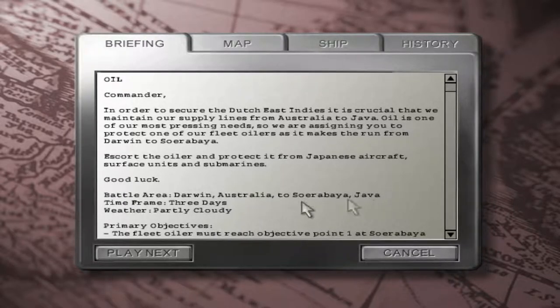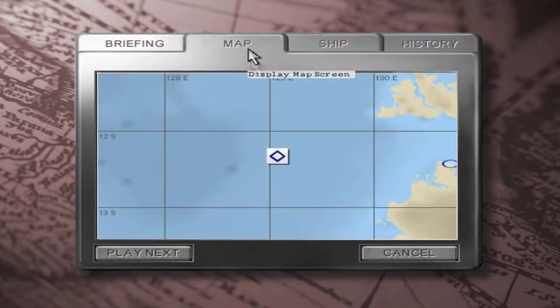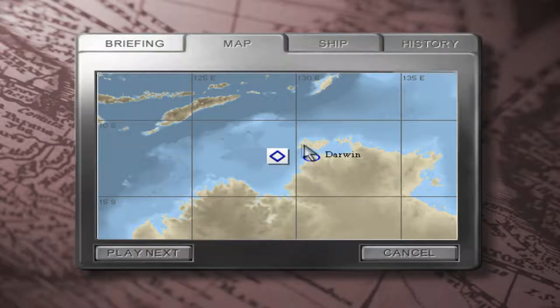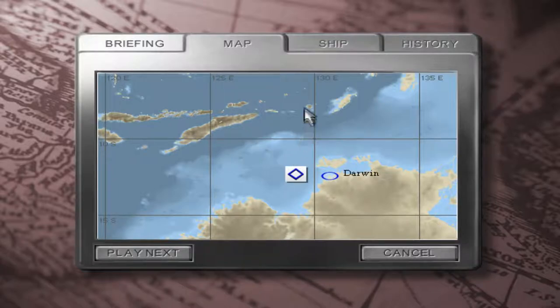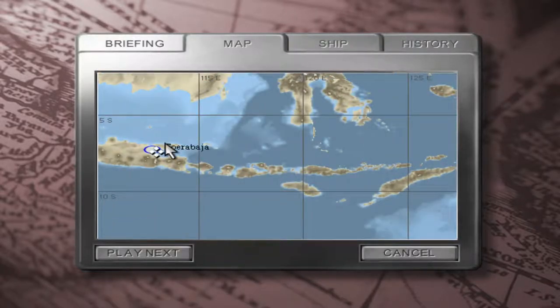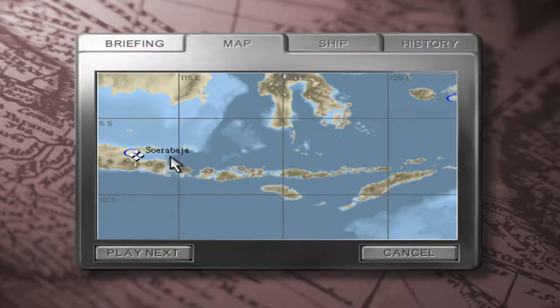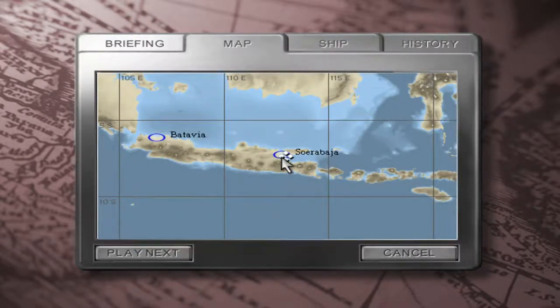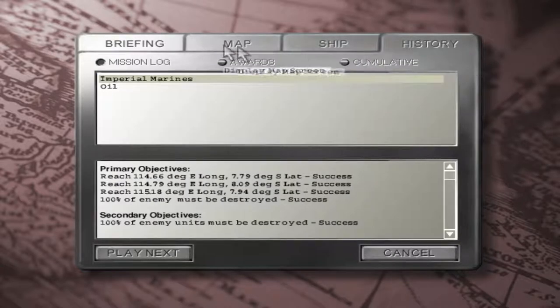Battle area: Darwin, Australia to Java. Three days, pressure to cloudy. Must have reached objective point one. Must survive. Outer objectives as required. So we're here and we're going up there. I'm guessing we're gonna go up and around - up through the channel here and through here to over here. That'd be my guess. Oh, we're still in L'Elia. Still Wix class.